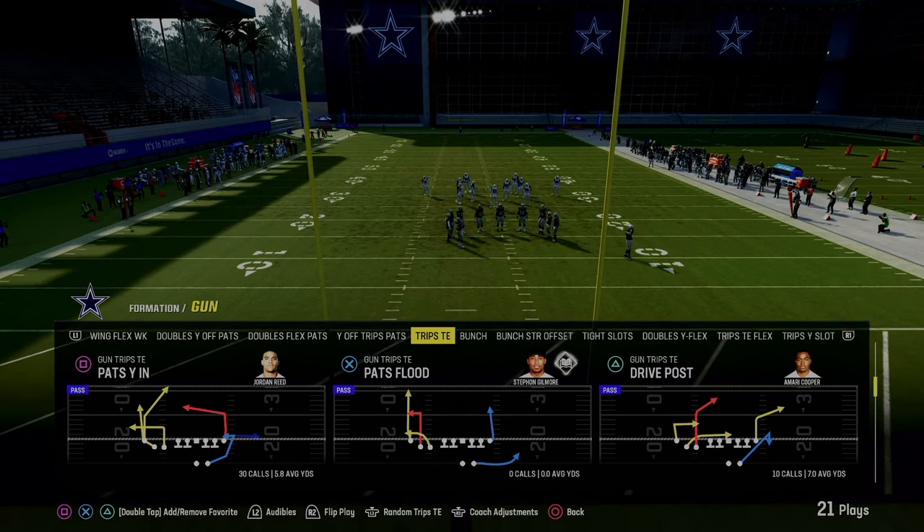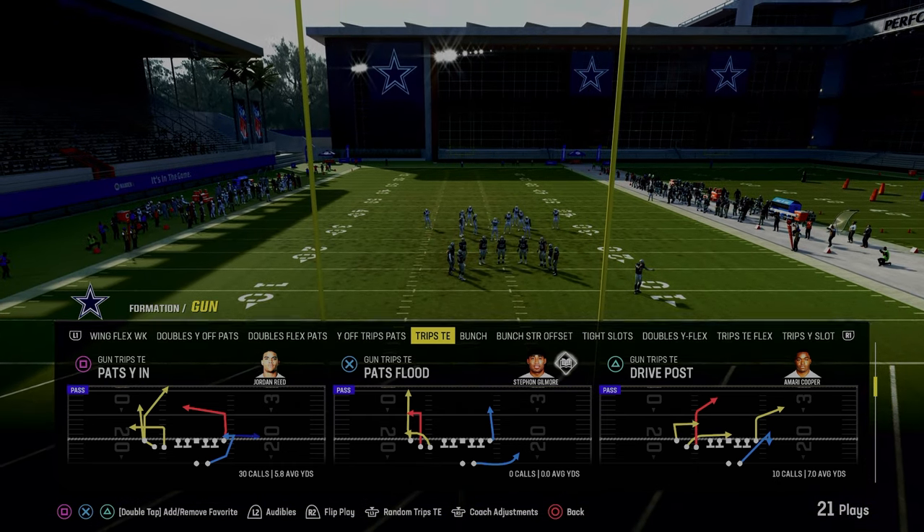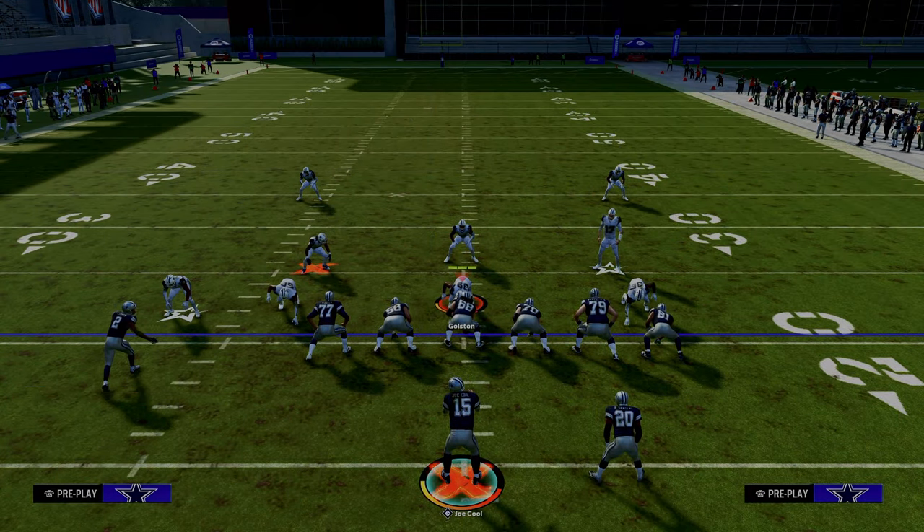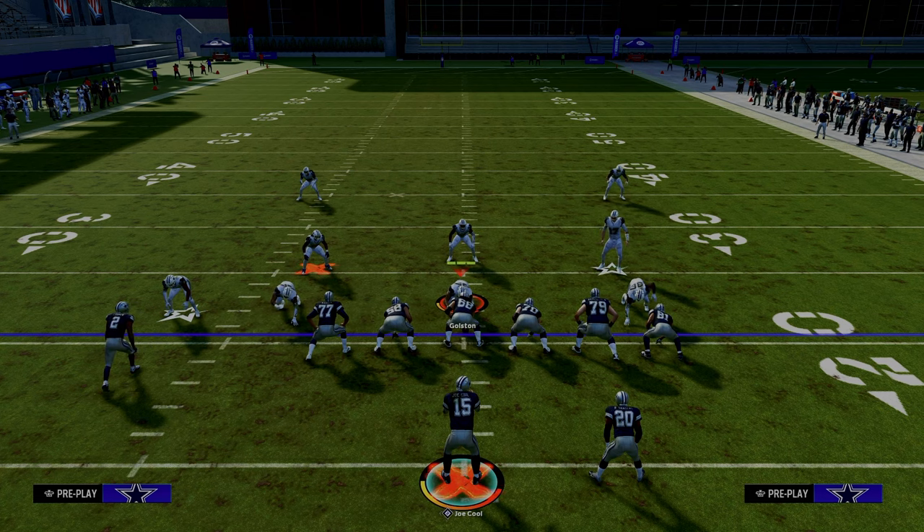Today's video I'm going to show you how to beat man coverage in Madden 24. The play is Pat's White In out of the New England Patriots offensive playbook. You can also find this play in the Packers playbook, and it really is one of the best ways to beat man coverage.